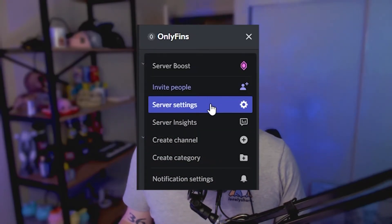This is the number one avoidable mistake I always see when streamers start a Discord community. The very first thing you want to do, once it's all set up, jump into your server settings.